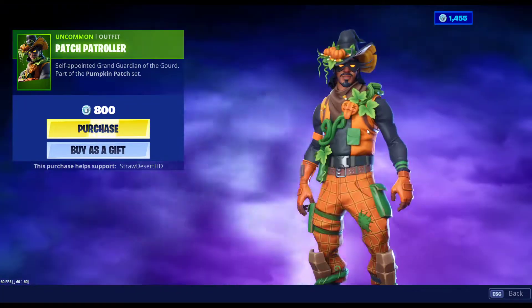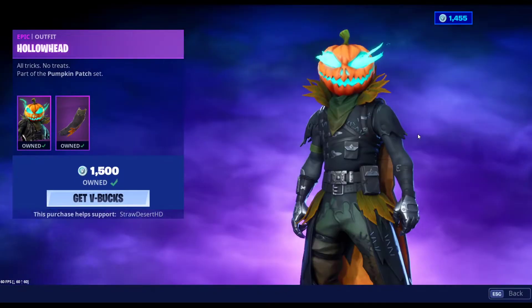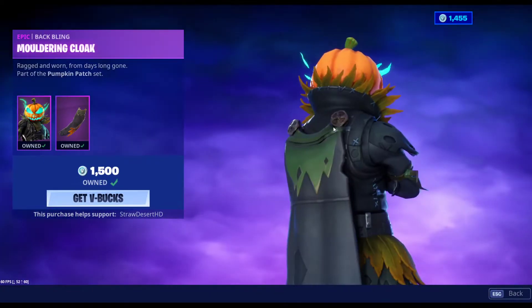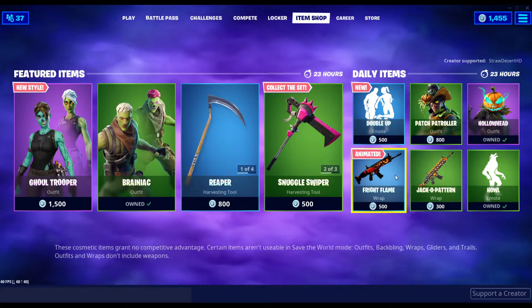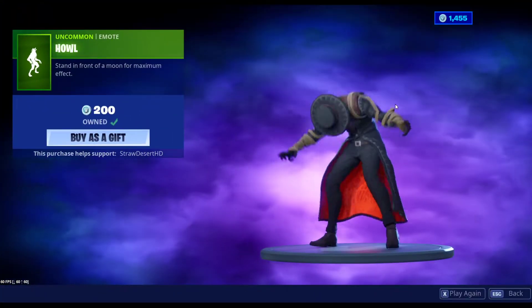Patch Patroller is back. Hollow Head is back with the Moldering Cloak. Jacko Pattern was definitely out already. Now that I think of it, Fright Flame might have been too. And we also got Howl.